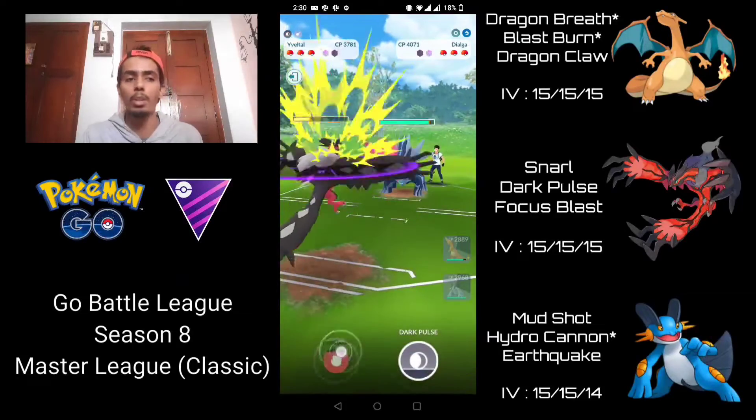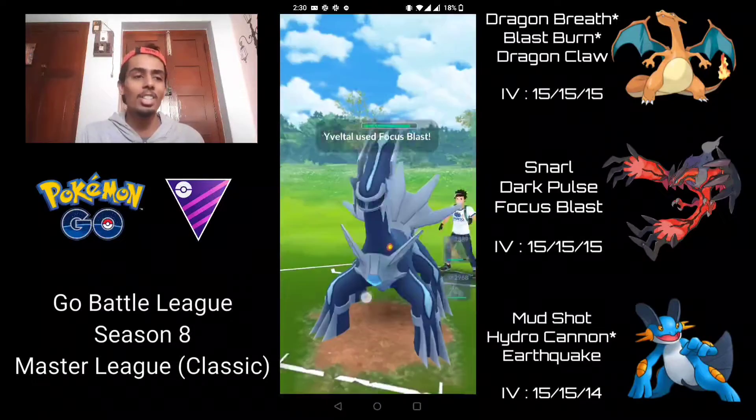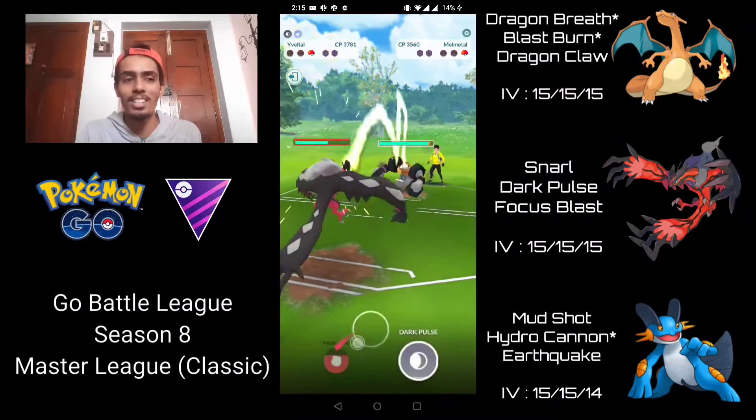They come in with their Dialga and I'm going straight for the Focus Blast right now. They still have only one more shield — let's see if we can land a Focus Blast, and it just one-shots the Dialga there. It does take out the Dialga, and they have a Melmetal in the back — this is GG's right now.